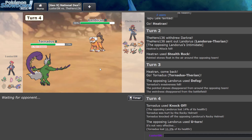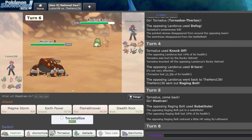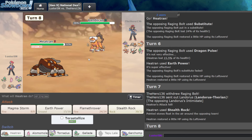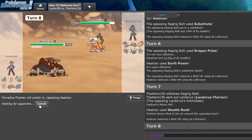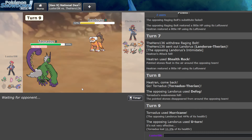Okay, they can Sub. Then Dragon Pulse — sure. I'll get up Rocks here. We can play this back — it's going to be hard, but not that difficult as long as I can continuously pressure this. Does it Defog again? Yeah, it's going to Defog. But I'm weakening it every turn. Luckily, I hit the Hurricane. And I always go hard Heatran on Raging Bolt so that way I don't get Thunderclap.